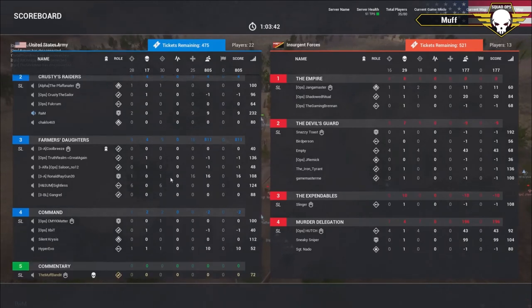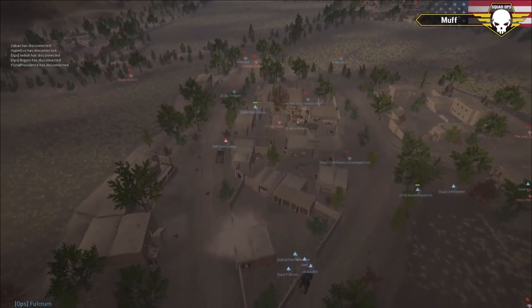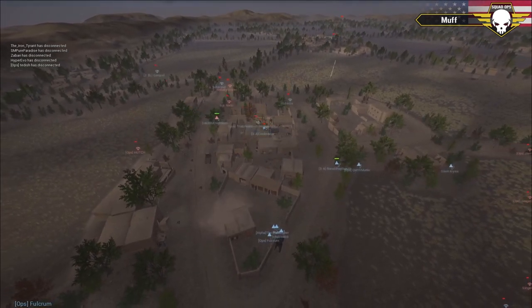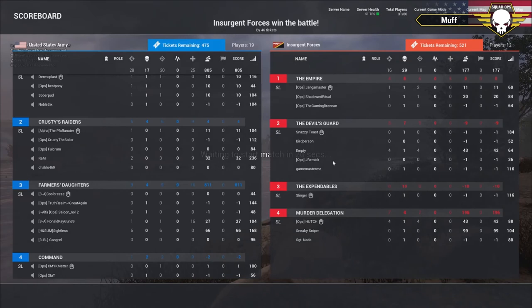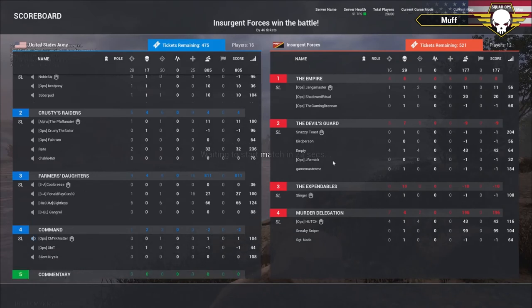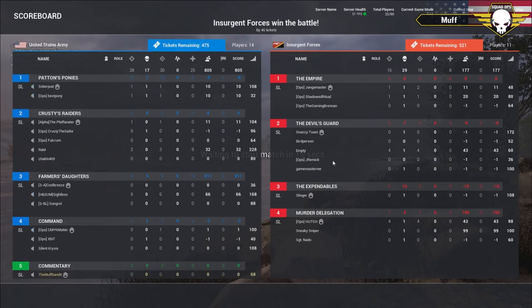Lots of good kills, lots of good interaction. Big shout out to Expert and Tettish for commanding - squad leaders CMYK Matter, Crusty the Sailor, Best Pony, Truth Realm, Hammered Hebrew, Satan, Shadowed Ritual. Big shout out to our cameras: Expert, the Silverman, Crusty the Sailor, Truth Realm, Tettish, Shadowed Ritual, J Remick, Best Pony, and Hyper Evo.